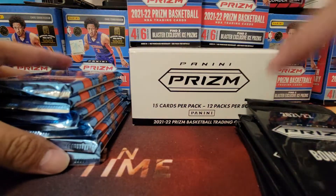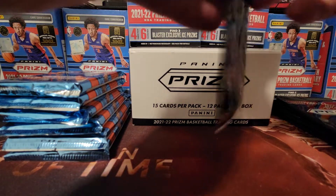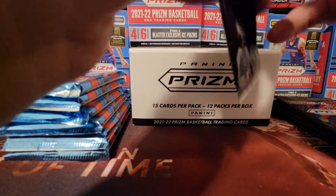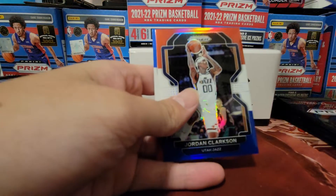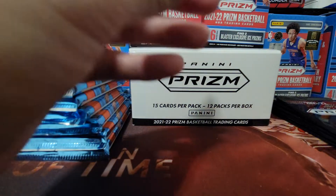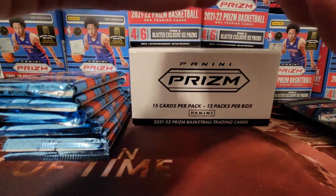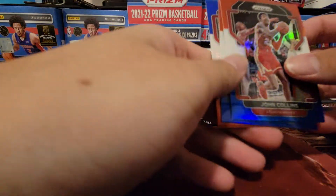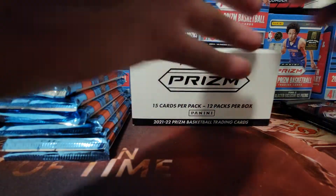I'm going to open up the red, whites, and blues first because we already know what's going to be in there. First one: I got Doug McDermott, Jordan Clarkson, and Darius Beasley. All veterans on this one — not what we're looking for. Definitely looking for some rookies. Second pack: I got John Collins, Mike Conley — another three veterans. Tyler Hero, Mike Conley. Alright, 0 for 2, so we got four more to go.